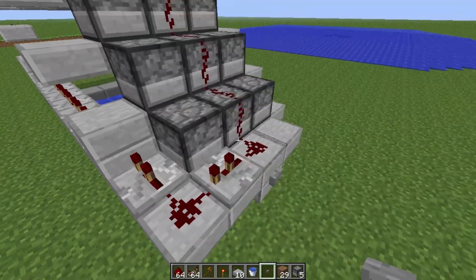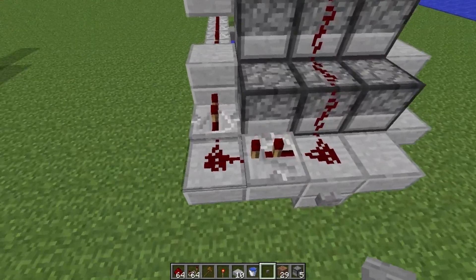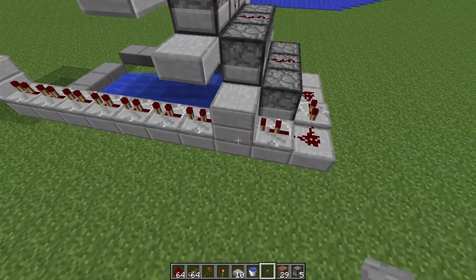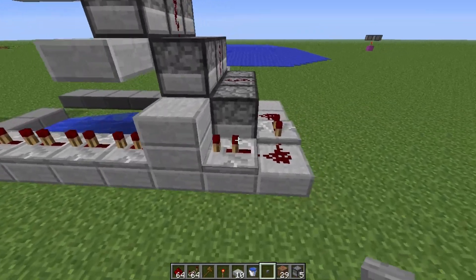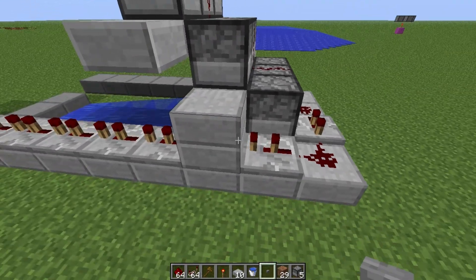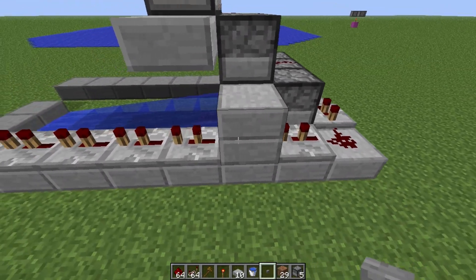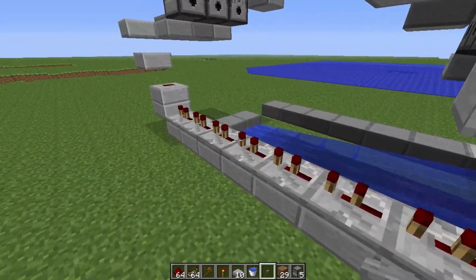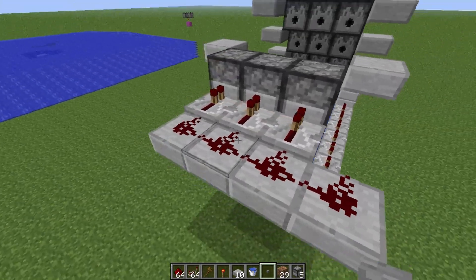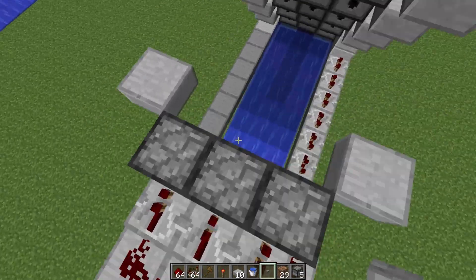This signal is repeated a lot out to the cannonballs where those dispense. The signal doesn't trigger any of those — I thought maybe that, but no. The signal does go through this block because that's a repeater, and then the signal is repeated up here and goes into the back of these dispensers.